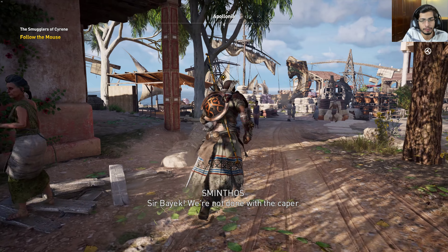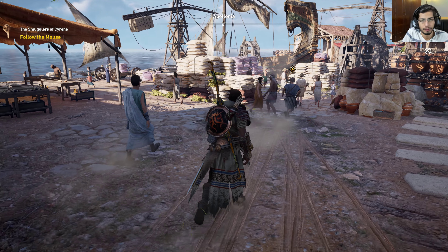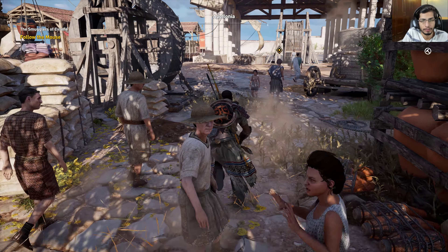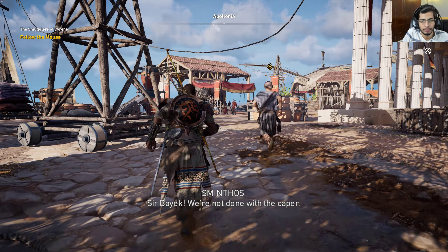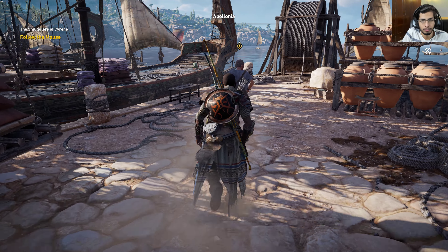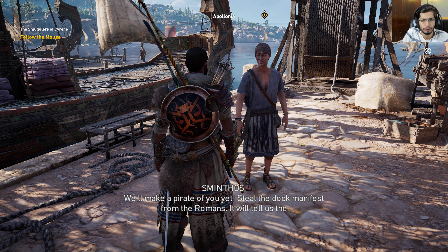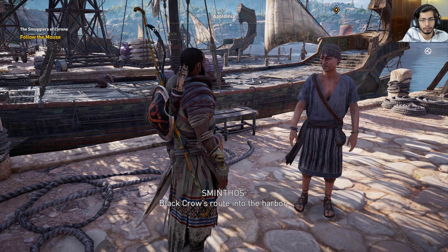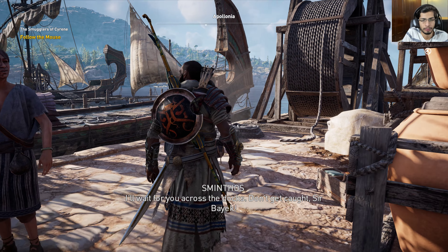Let's keep following this guy. NPC: 'Sir Bayek, we are not done with the cape.' I'm following you, what do you want? 'Make a pirate of you yet — steal the dock manifest from the Romans. It will tell us the Black Crow's route into the harbor. I'll wait for you across the docks. Don't get caught, Sir Bayek.'